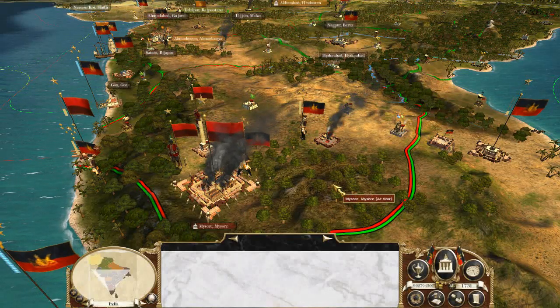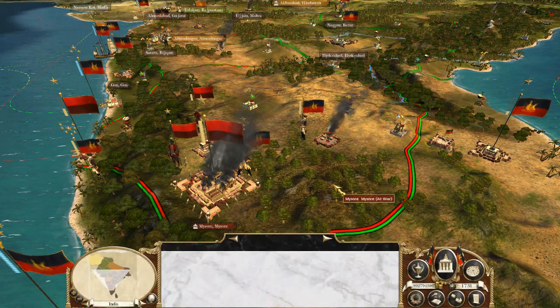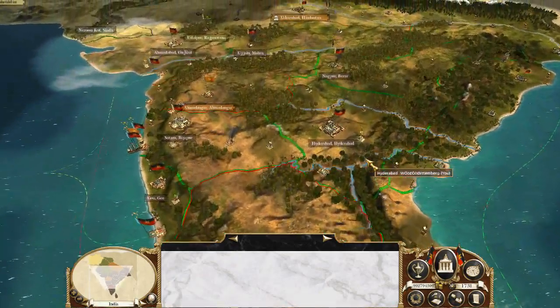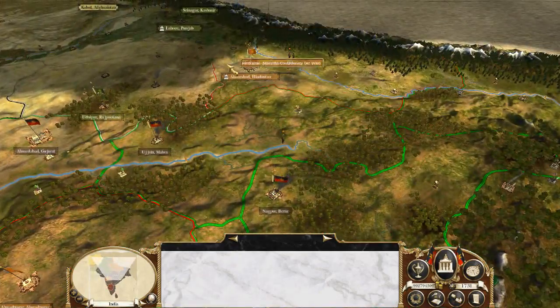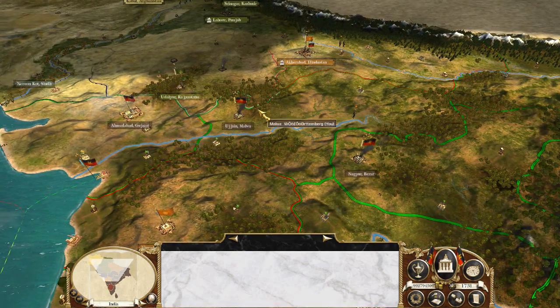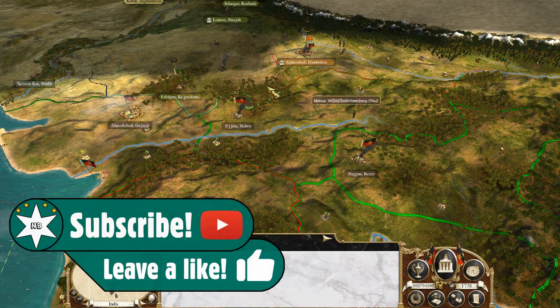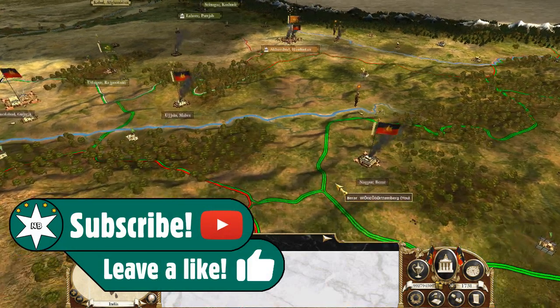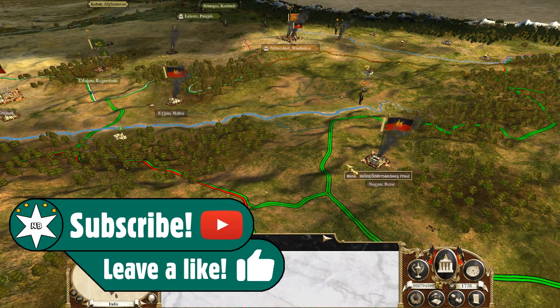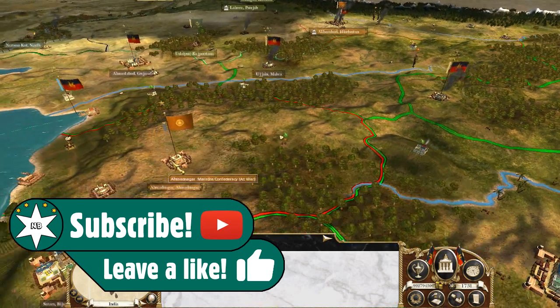It is now the next turn in the Württemberg campaign. We have been doing quite a good chunk of progress. We are besieging this, attacking this, attacking this. We have taken both of these without casualties, because they had absolutely no troops whatsoever.